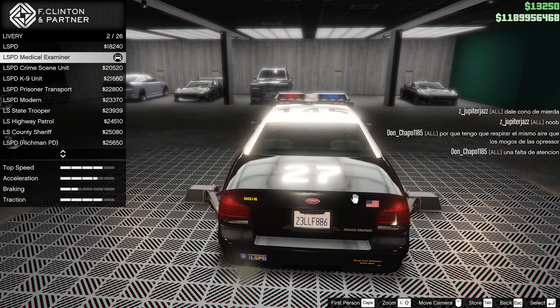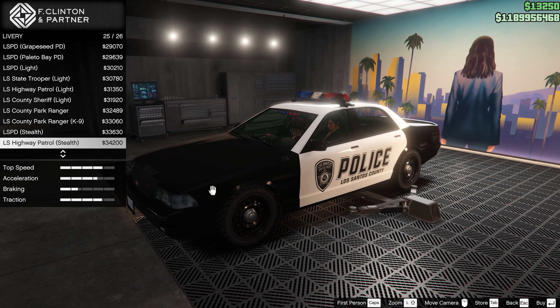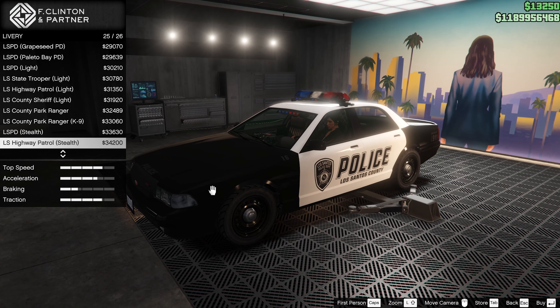I remember the Vice City ones were green. Park ranger — I kind of like the green K9 unit so I think I'm going to roll with that. We also have sheriff stealth — okay, there's the black and white. I'm going to go with the green K9 unit. For police equipment, we have a tech array from one to seven.